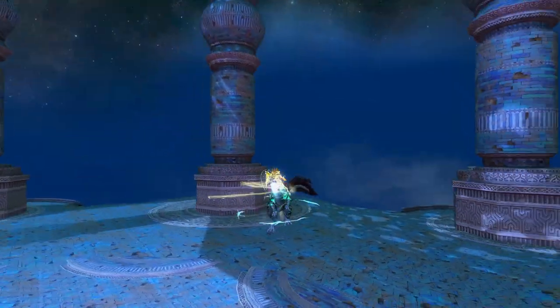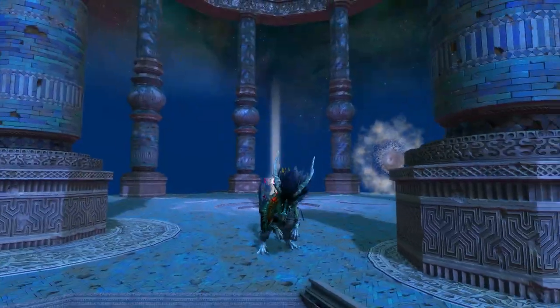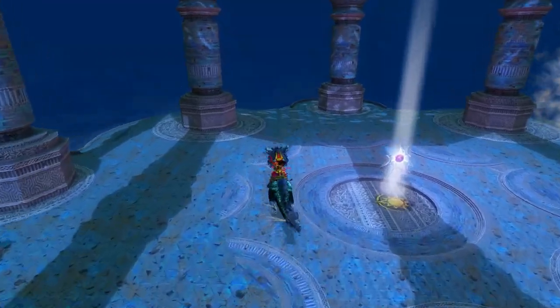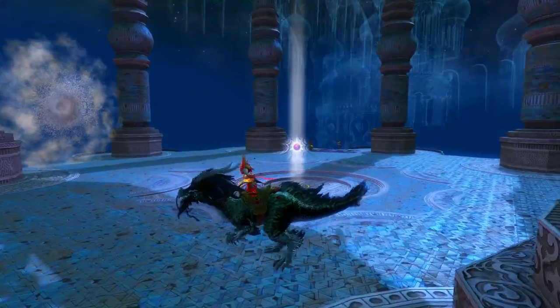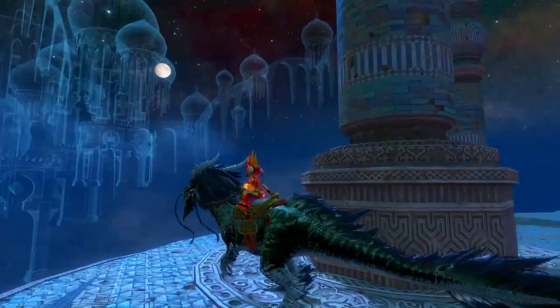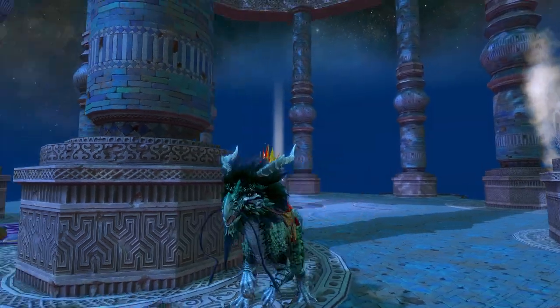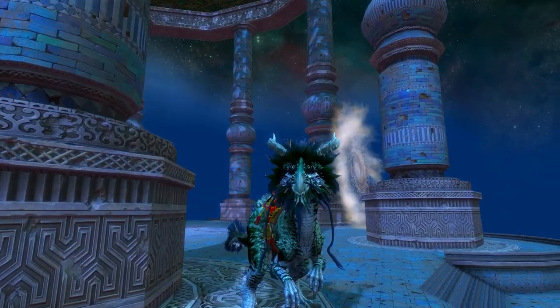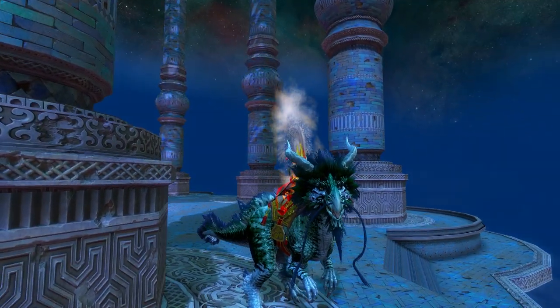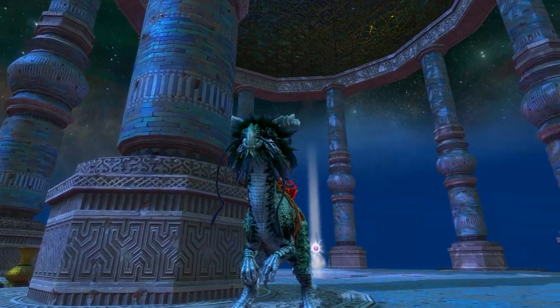Let's start off with the Marshland Sage Canton Raptor. Looks pretty nice. It's got a little bit of a jingle. Everything bar the saddle is dyeable. Let's go check those dye channels out. I really like the face on this one — it is quite nice looking.